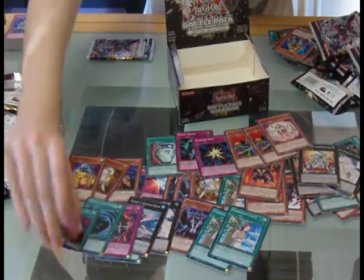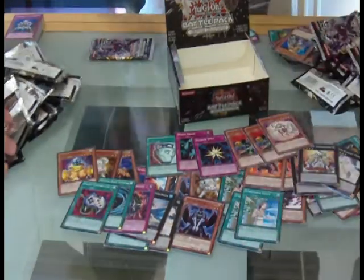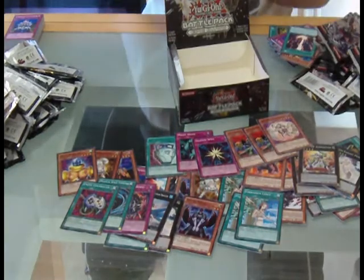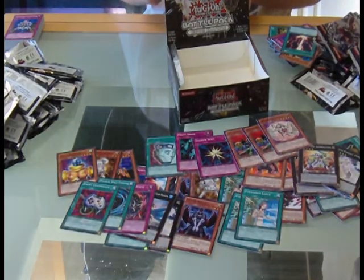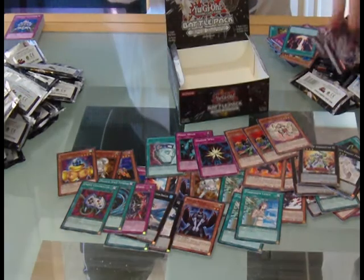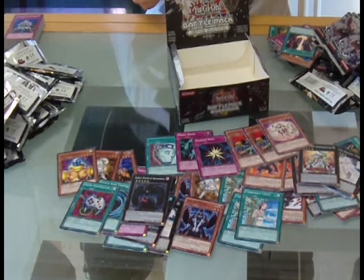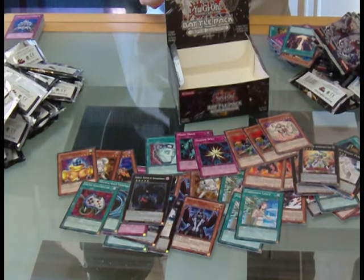Starfall, Enemy Controller — hmm. I don't know if all this stuff is actually appearing on camera by the way, so if it isn't, I apologize. Adrius — nice! Awesome sauce. That's an awesome box — I'm really happy.